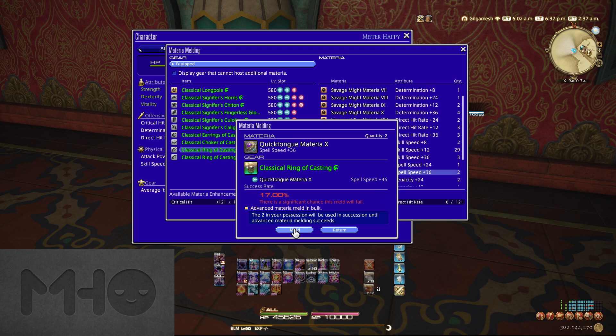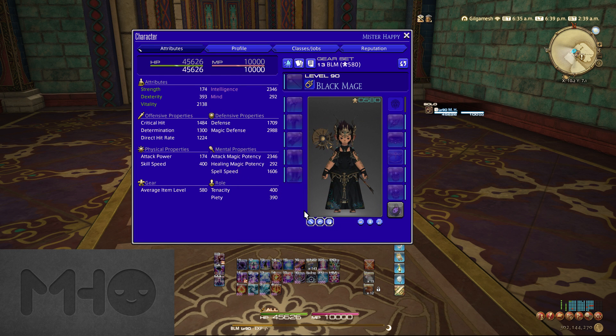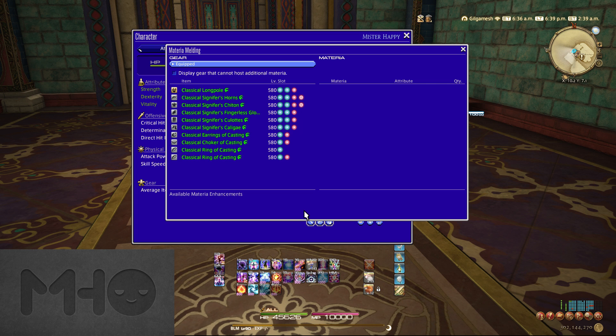For the rest of the slots, you'll have to use grade 9 Materia. The odds of attaching these is very low, so expect to go through quite a few while you roll the overmelding dice. For future expansions, this trend is likely to continue, with the even-numbered Materia being the higher stat value stuff, and the odd numbers actually being used strictly for overmelding. With crafting and gathering they have all sorts of fancy rules and optimization, so I am really just talking about combat Materia here.